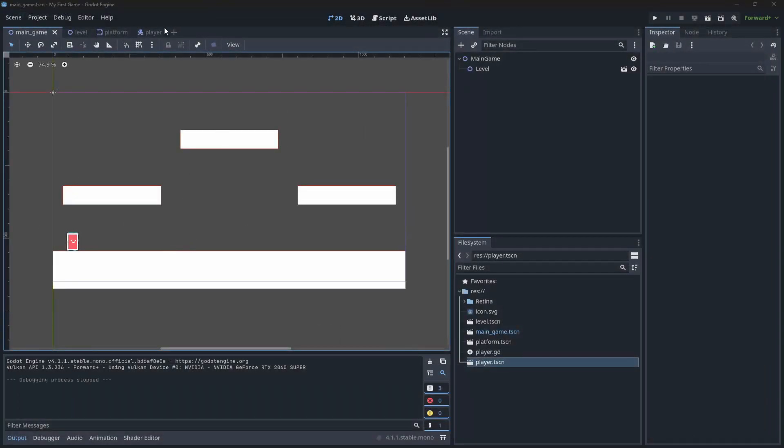Welcome back, fellow game developers. My name is Muddy Wolf. In the last video we created a 2D platformer-style game. In this one we're going to finish it off by allowing you to get scores, adding a collectible, adding UI, and adding an end-game scene so once you've completed the game you can restart.